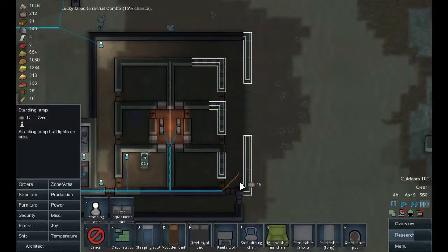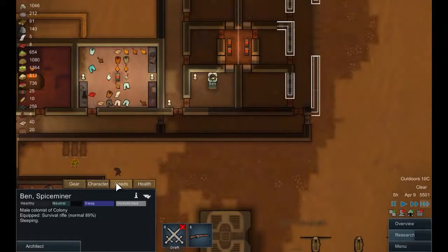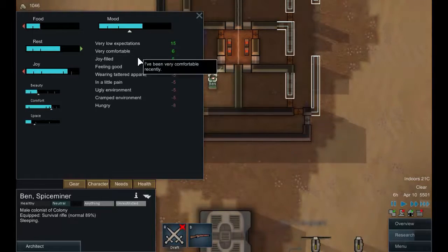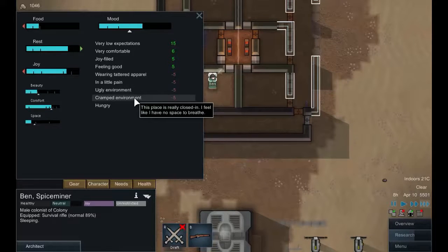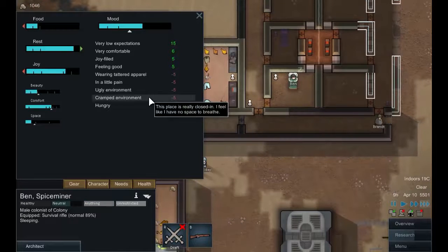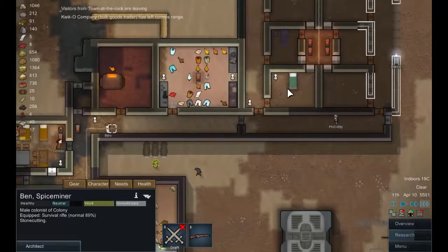Let's get a light there and a light there. What does Ben think of his new room? Joyful — very comfortable, still has low expectations but he's feeling good. He's in a cramped and ugly environment — I think that's about as large as I can make a bedroom — but he's not going to have his sleep disturbed, so that should make him feel slightly better, and we will make these pretty as time goes by.